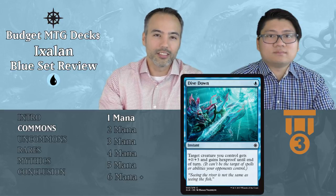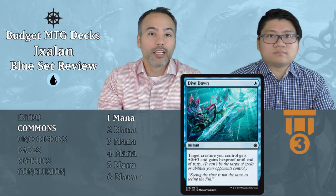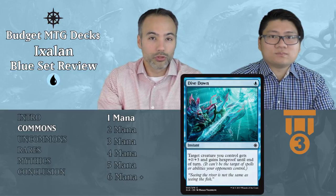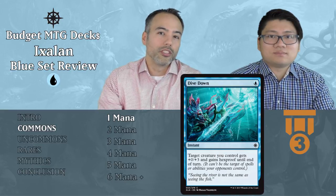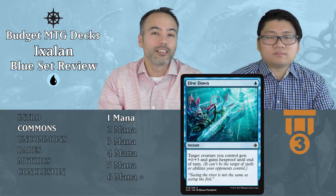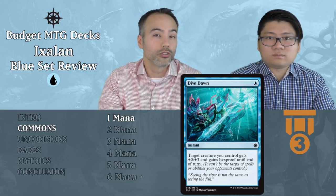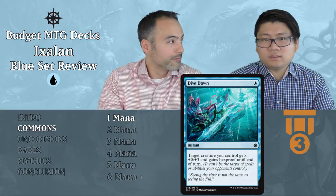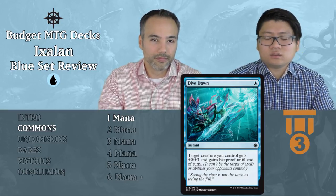The first common card is Dive Down. For a single blue, it's an instant that gives target creature you control +0/+3 and hexproof until end of turn. This is a pretty decent combat trick because the substantial boost to toughness means it's going to be winning combat. Additionally, you can use it outside of combat when somebody's trying to use premium removal against your bomb. It has dual function as both a protection spell and a combat trick, and it's only one blue, so you don't have to work hard to keep it open. Three toughness is a lot. That's why we like it.